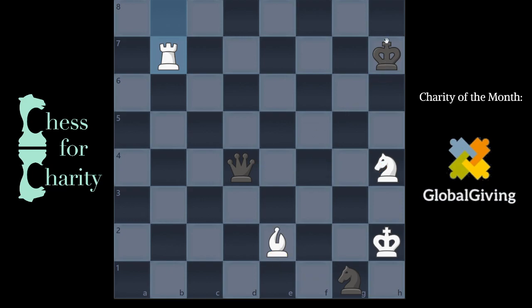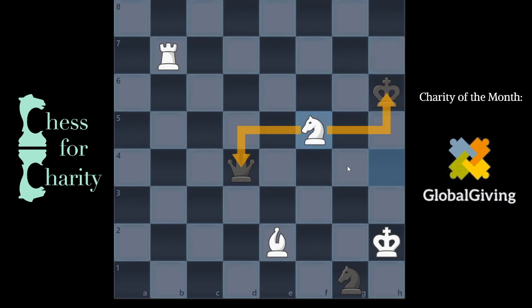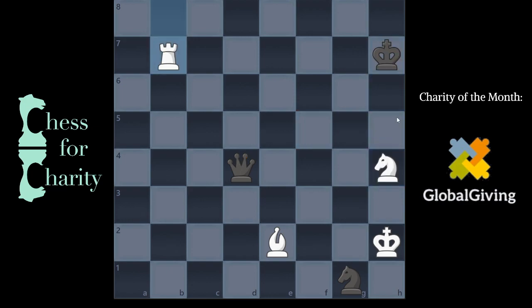Instead, black doesn't want to go back, because if they go back, it doesn't do anything. They can go to h6, and they can go to g8. So we ruled out h8 because they don't want to repeat. You have to pick between h6 and g8. Well, if you go to h6, the knight kind of kills in the middle. Can't do that. So they have to then go to g8.